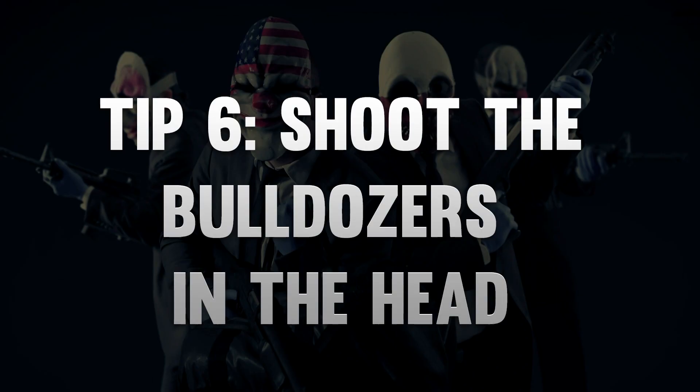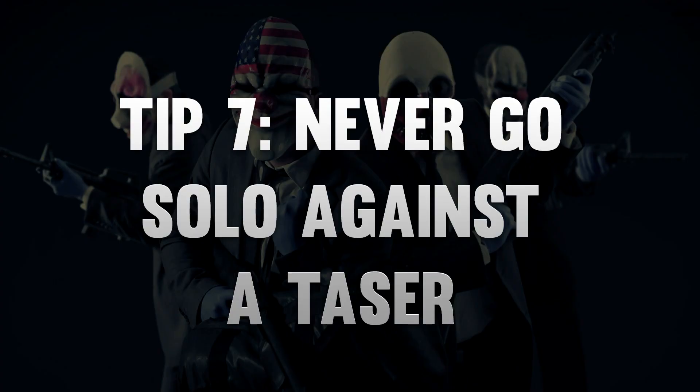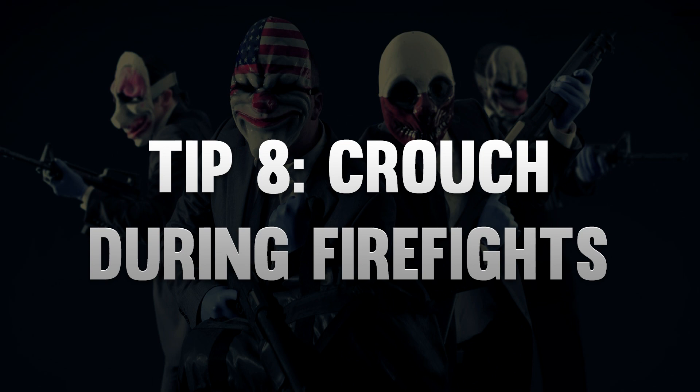Tip number six is that you should not try to kill bulldozers by shooting their armor — it's pointless. You need to shoot them through their glass helmet; their armor is basically a bullet sponge. Tip number seven is that you should never be alone when tasers are deployed. They can just kill you whilst you're being tased. Tip number eight is that you should crouch whenever possible — it gives you more accuracy and it hides you behind cover.